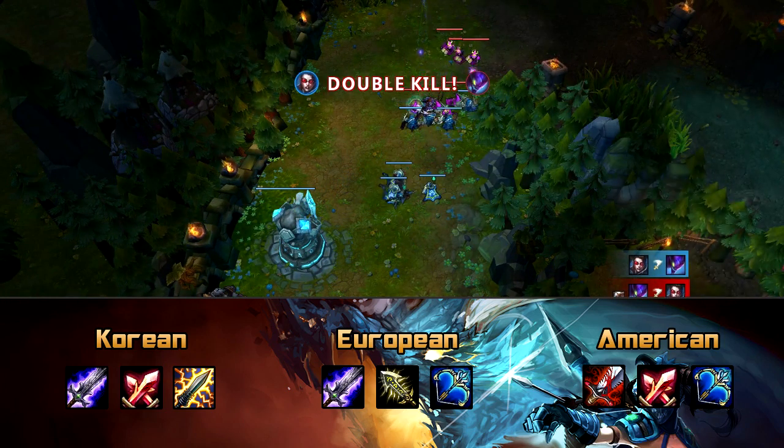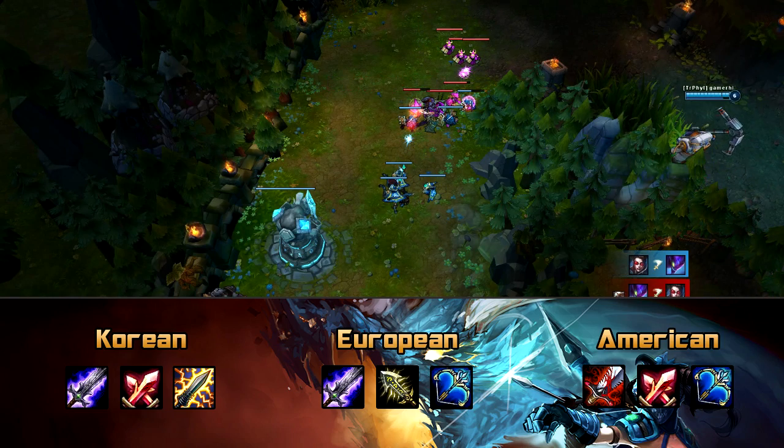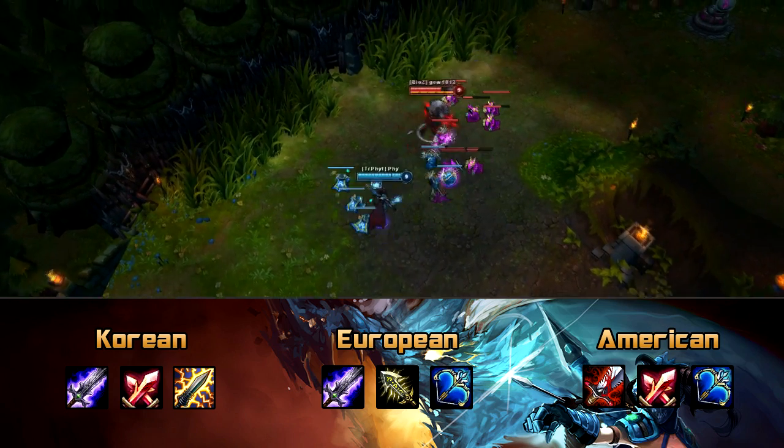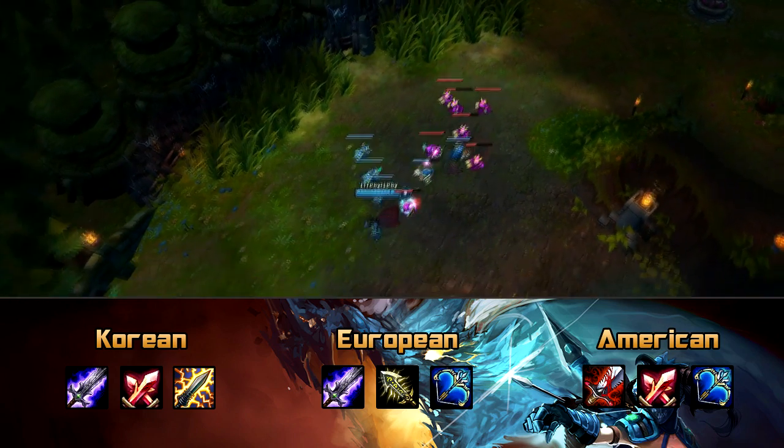So if instead you want your auto attacks to do more damage, then the European build is going to be the one for you. The Infinity Edge and Last Whisper combination means that your auto attacks and crits actually do a hell of a lot of damage, and the Blade of the Ruined King is still going to give you the kite potential.